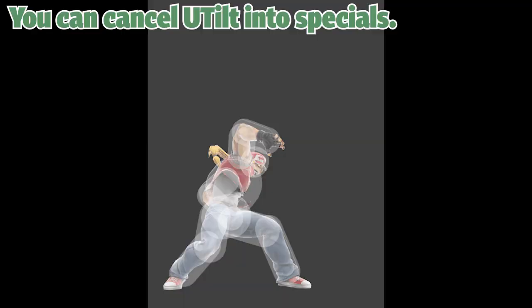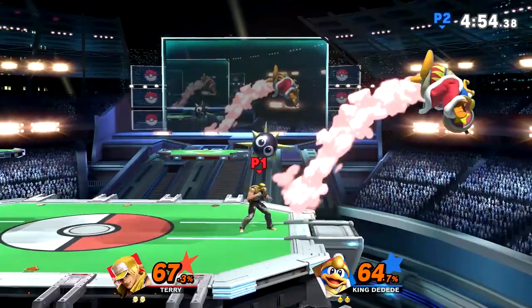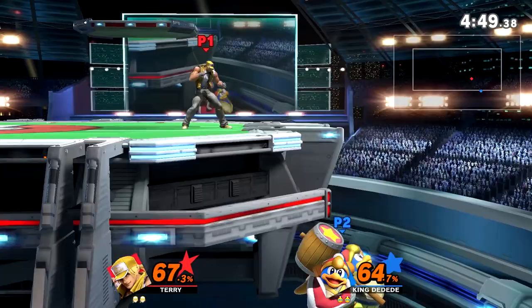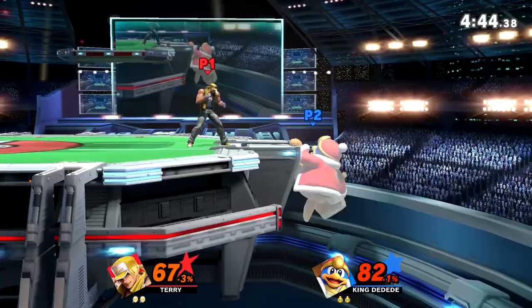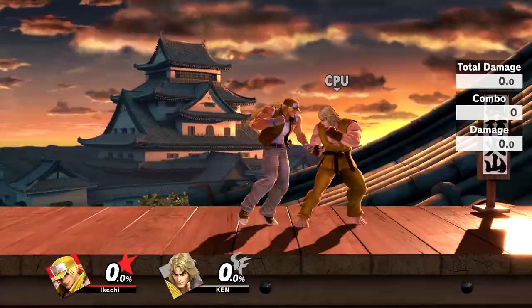Next up we have Terry's Utilt. I personally don't use this move a lot because I only go for it when I have Power Geyser, but there are ways to mix it up. I don't like it too much because of the end lag, but if you do connect the hit it's so good in neutral. I personally only use it for Power Geyser or pressuring people's shields.